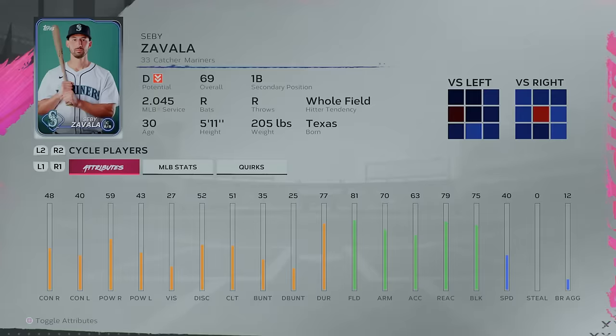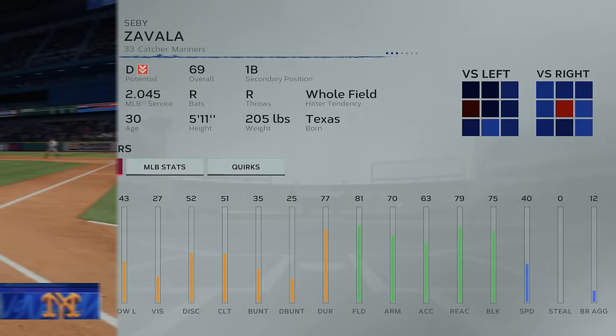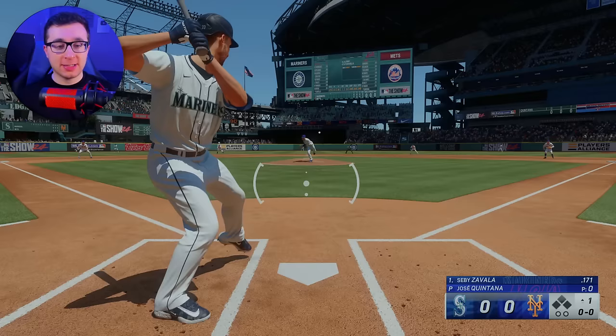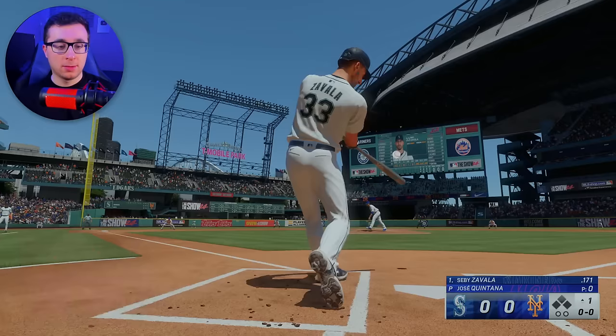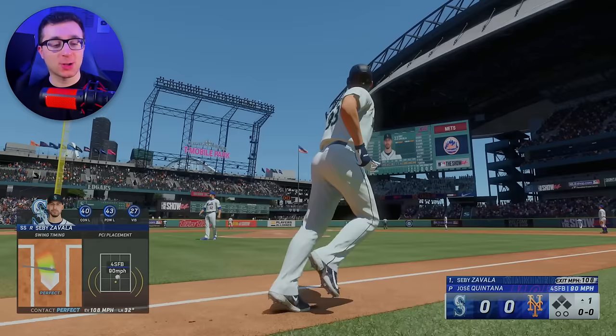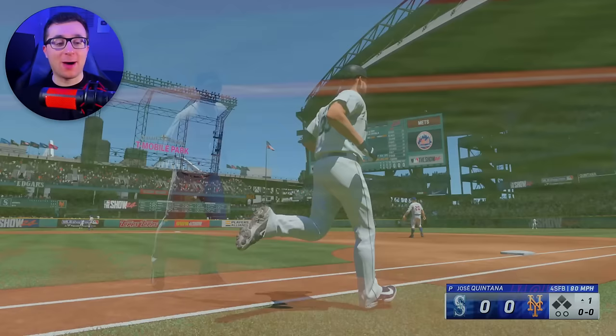And for the letter Z to end, it will be Sebi Zavala of the Seattle Mariners. I'd honestly be lying if I told you I know anything about Sebi Zavala — I couldn't tell you one thing about him, except we're going to hit a home run with him right now. That one down the third baseline is caught. Oh, there it is — look at that no-doubt animation. Sebi Zavala with 43 power just hit one 434. I will take it for the letter Z. That's going to be it for the video — if you enjoyed it, do me a favor by hitting the like button and subscribing to the channel.